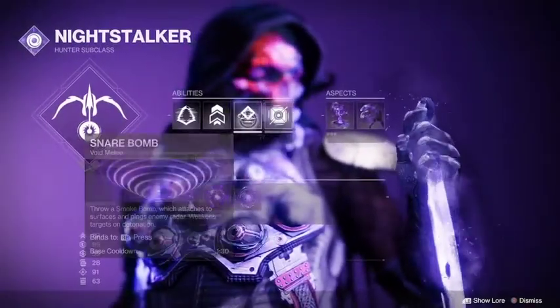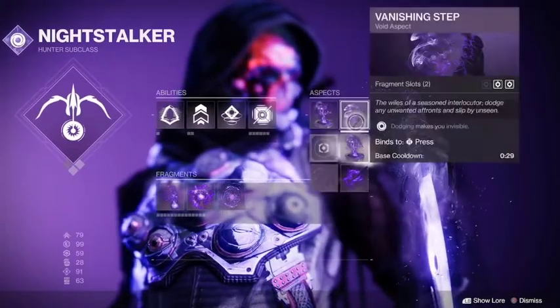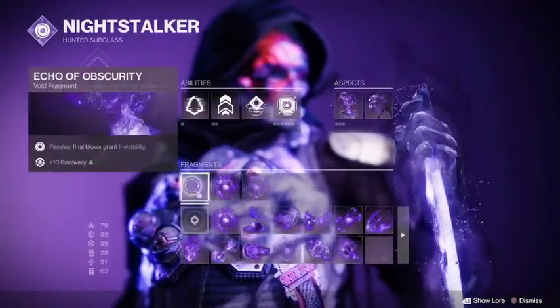You got Scatter Grenade, Snare Bomb, Triple Jump, Gambler's Dodge, Trapper's Ambush, Vanishing Step, Echo of Dilation, Echo of Expulsion, and Echo of Obscurity.